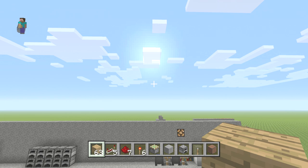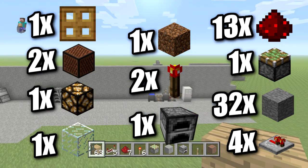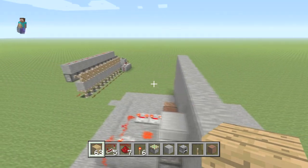Here's what you'll need for this build: four redstone repeaters, two note blocks, one glass, one dirt, one furnace, one redstone lamp, two redstone torches, 13 redstone dust, one sticky piston, and about half a stack of blocks — maybe more if you want to build the wall.